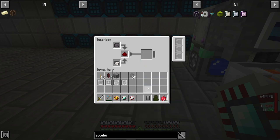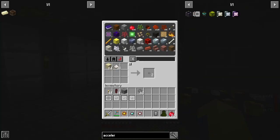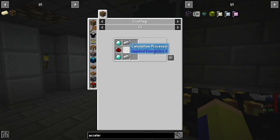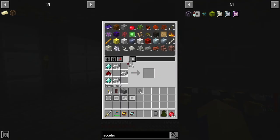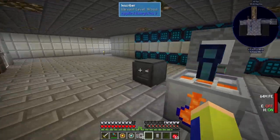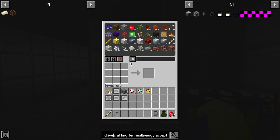I'm going to take a calculation processor and make acceleration cards, which speed up machines. To make them you need a calculation processor — this makes two advanced cards — then use those with fluix crystals to get acceleration cards. We can make two, and putting them in the machine will speed it up.